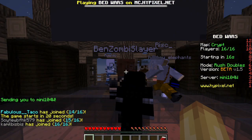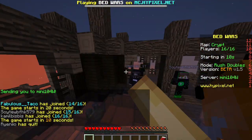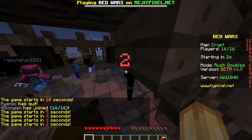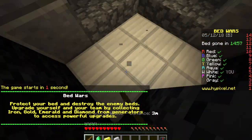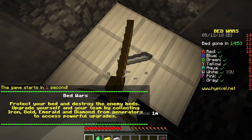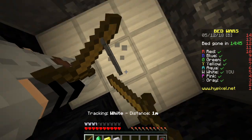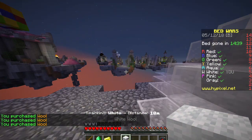All right, let's begin. We are on the map Crypt - all right, seems okay to me. We got a first emerald. Let's save up to build to diamonds or middle.